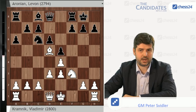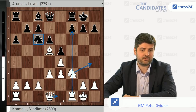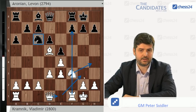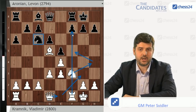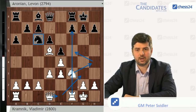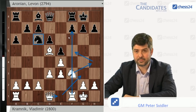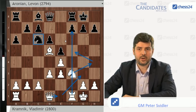Because after the very obvious Nxd5, White more or less has to take with the bishop. Taking with the pawn runs into Nd4, Nd5, and now the simplest way to go is just castles. And if White castles, Black goes d6 and then Bg4, and this is frankly just completely unattractive for White. So Bxd5 and d6. And already here it felt like this would be a very quiet game, and that perhaps because of the tournament situation, both players are not really looking forward too much to some kind of a slugfest.